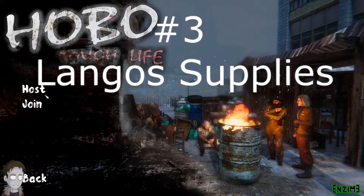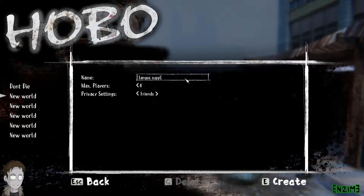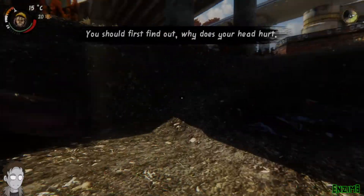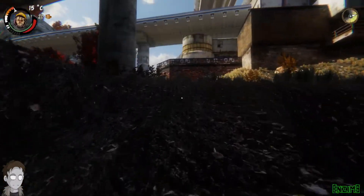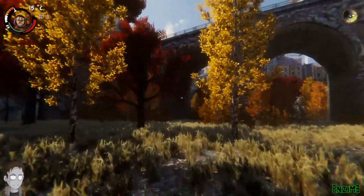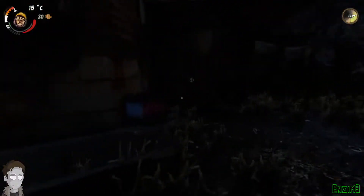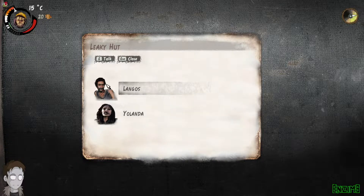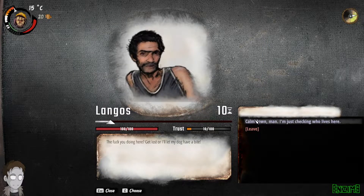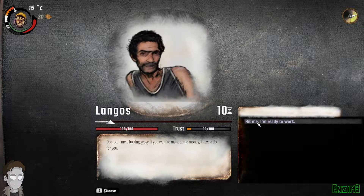Tip number three is a good one — Langur's building supplies. You'll have to put in a bit of work to get this one done. From the spawn you find the guy called Langur's straight in front of you, far across these fields under the arches. This is Langur's little shack right here. You're going to chat to Langur's, talk to him, pick the top options, and he gives you a tip for stealing scrap metal.